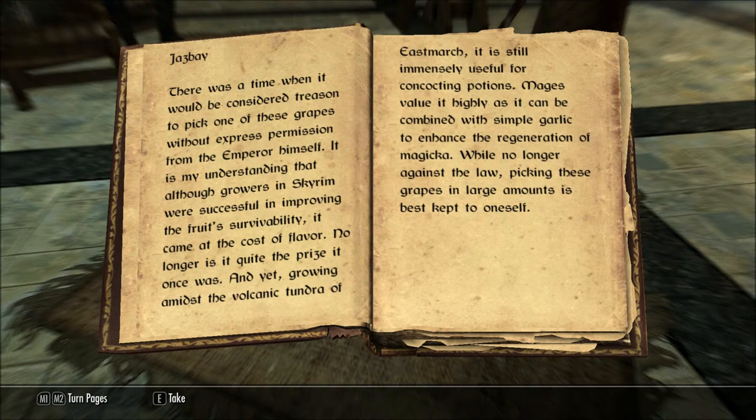There was a time when it would be considered treason to pick one of these grapes without express permission from the Emperor himself. It is my understanding that although growers in Skyrim were successful in improving the fruit's survivability, it came at the cost of flavor. No longer is it quite the prize it once was. And yet, growing amidst the volcanic tundra of Eastmarch, it is still immensely useful for concocting potions. Mages value it highly as it can be combined with simple garlic to enhance the regeneration of Magicka. While no longer against the law, picking these grapes in large amounts is best kept to oneself.